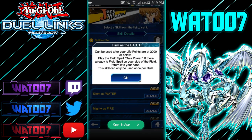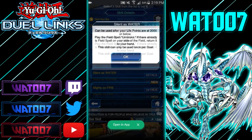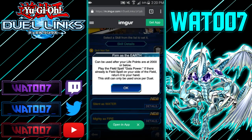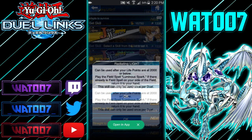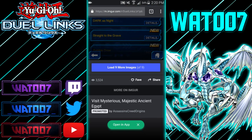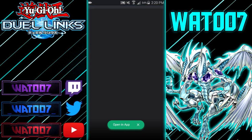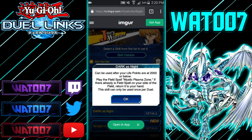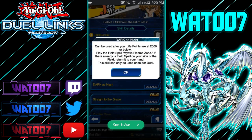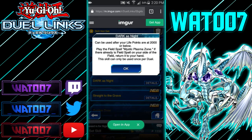Firm as Earth: can be used when your life points are below 2,000 — play the field spell Gaia Power, returning any existing field spell to your hand. Gaia Power gives Earth monsters 500 attack. There appear to be similar skills for every attribute — Water, Fire, Wind, Light, and Dark monsters all getting their corresponding field spells like Mystic Plasma Zone for Dark. These field spell skills might actually see use in future metas.